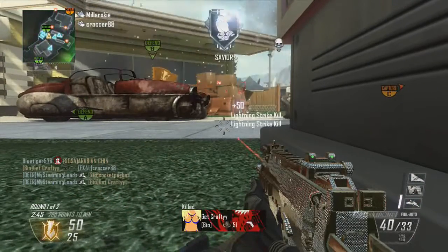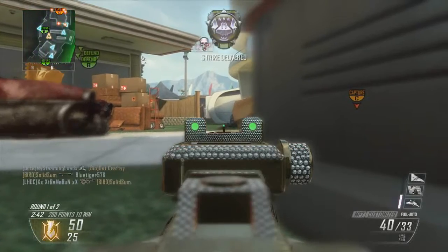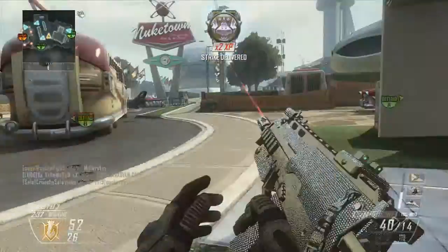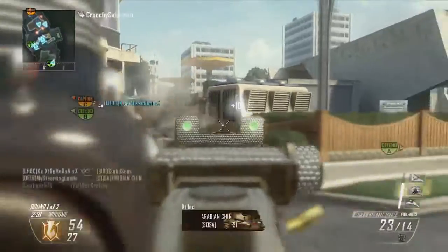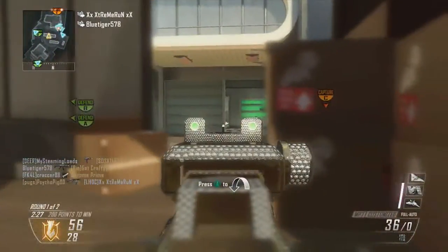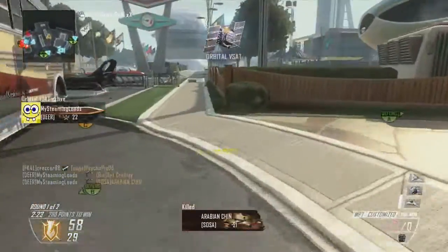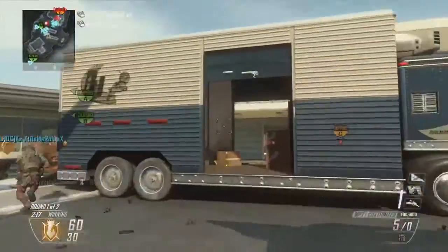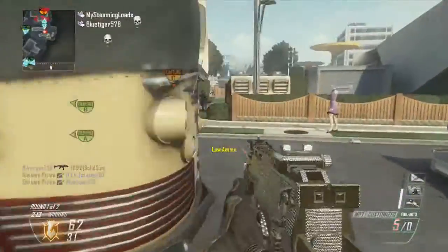I'm also using the MP7 in this game. Back to the other updates: the Swarm has a slower respawn delay — it just takes longer to come in. Earlier I was saying there's nothing to combat EMP grenades, and then of course they added — not a perk — they added two things: Hardwired. You're now unaffected by EMP grenades.